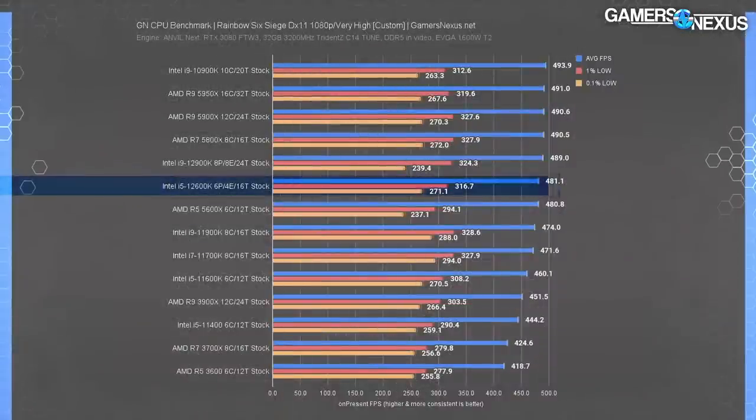Rainbow Six Siege is up now with a 481 FPS average for the 12600K. The Rainbow Six Siege benchmark proves once again that it's more about measuring scaling between CPUs than it is about trying to achieve a playable frame rate. Clearly, none of these are even close to 3000 FPS, so it's just not playable.